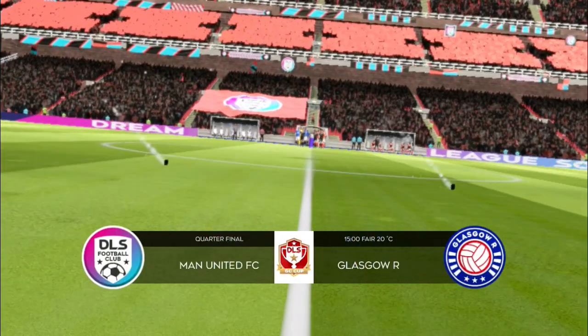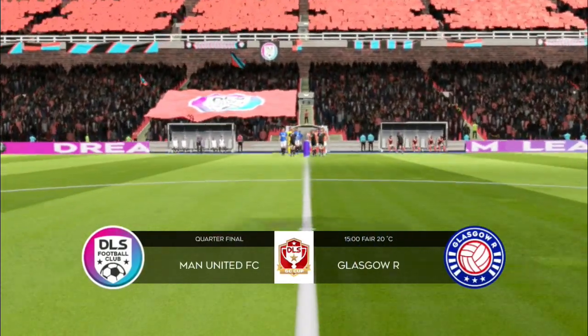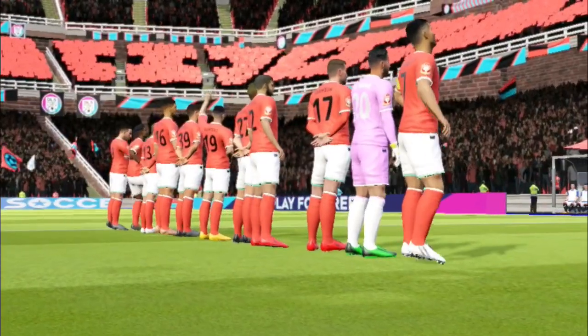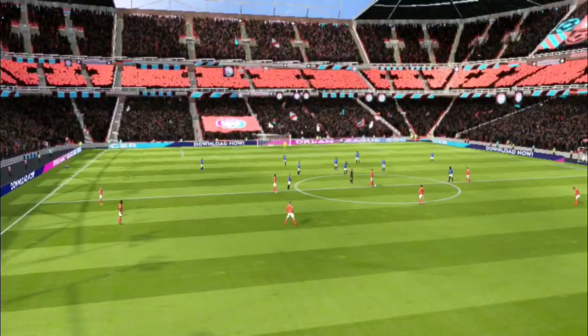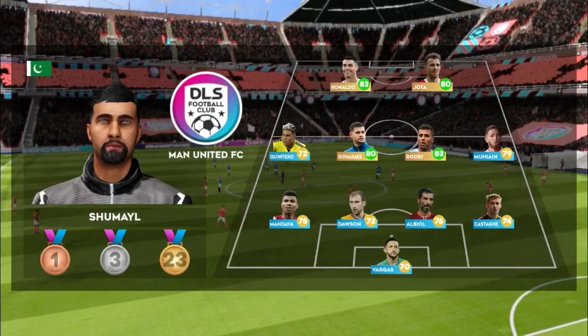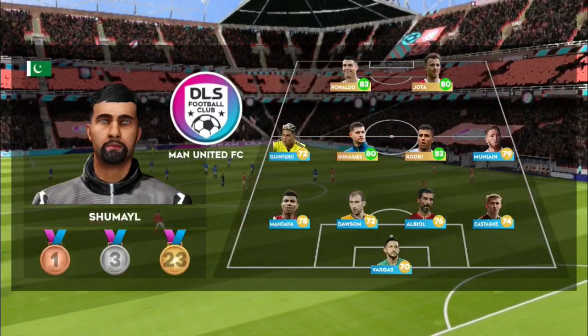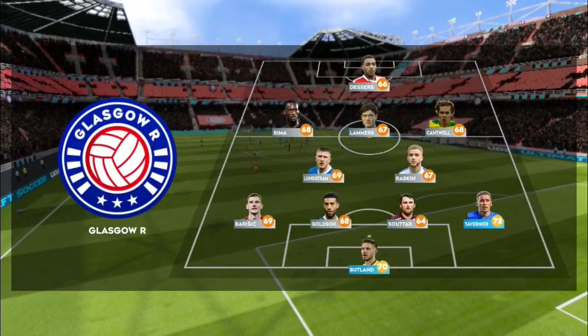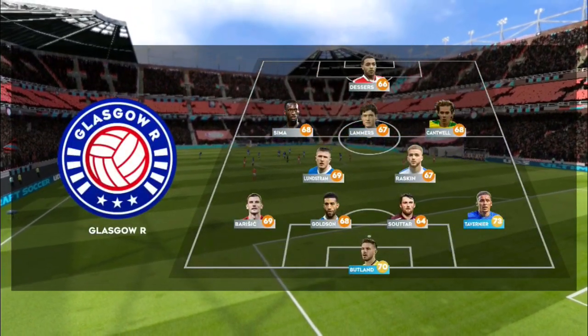There's a big cup tie atmosphere for this game. Let's see how the teams line up today — the home team have been announced. They're going 4-2-3-1. This formation has been popular in recent years and allows teams to use the space on the pitch.